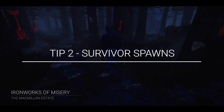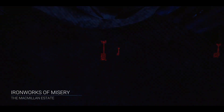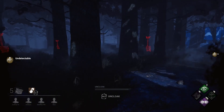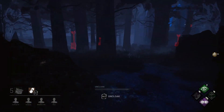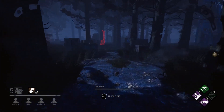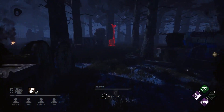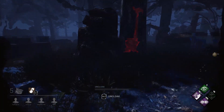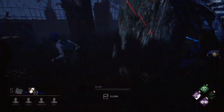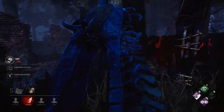Tip number two: survivor spawns. This one is simple and easy, but as you play more of the game, you'll start to get a feel for where survivors spawn on the map. Generally speaking, they will always spawn a decent distance away from you, so immediately patrolling your nearest generators could be a waste of precious early game seconds. Tie this tip with your late game three generator strategy and you'll be able to apply pressure and push survivors where you want them to go early on.